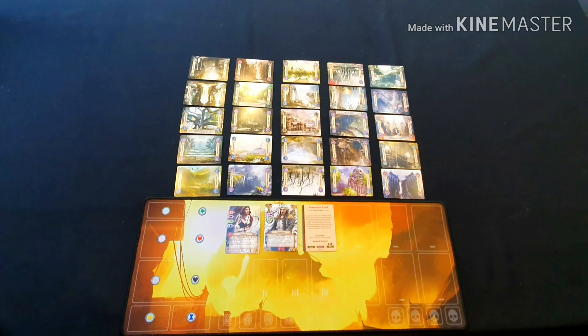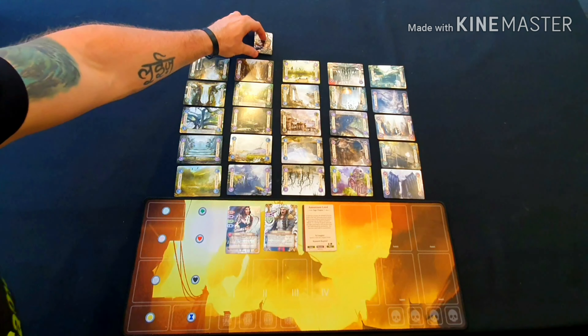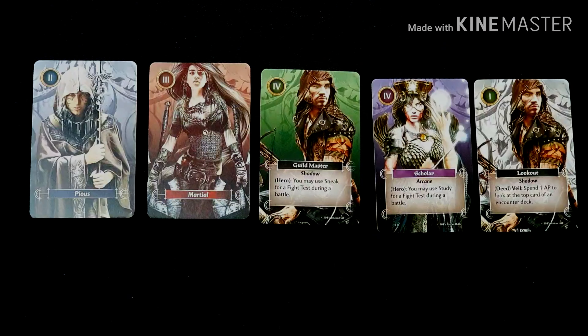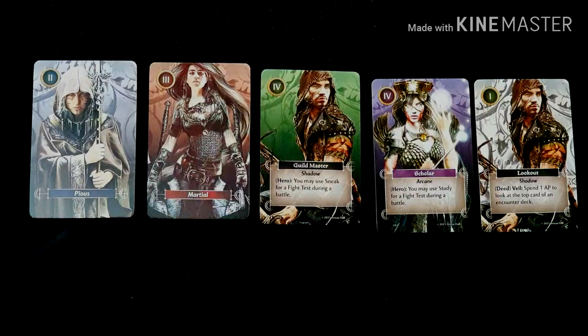Each hero then places all the skills of their class skill type face up beside the table. As an assassin class — shadow — I take all the shadow skill cards and place them at the top of the map. Skill cards represent the abilities a hero can gain while adventuring in Killforth. They come in four types: arcane, martial, pious, and shadow. Each card shows a name, keywords, abilities, the level of that card, and any special effects.